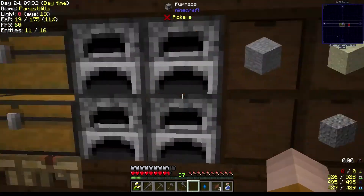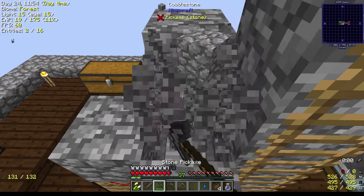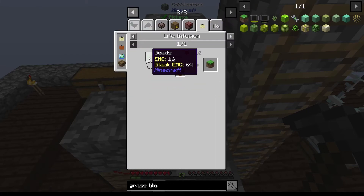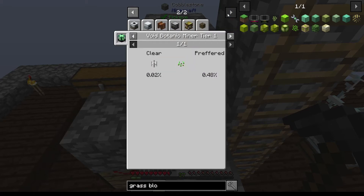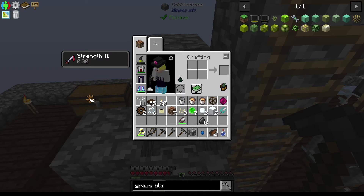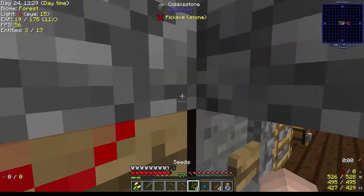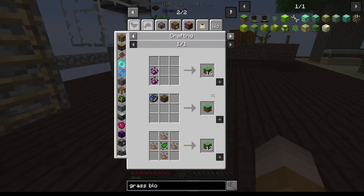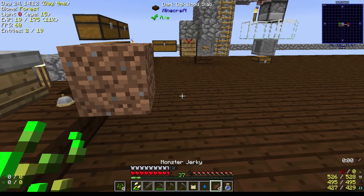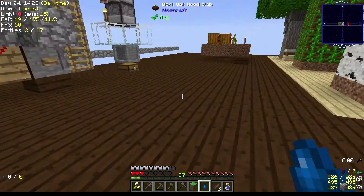All right, let me get everything ready. So I'm back and I think I have everything here. We are in the process of making four seeds. The four seeds go in the combustion — dead bush and two flint give me one seed. That gives me four seeds total. And now to get the grass block — it will remove seven hearts from you, but we got a piece of grass.